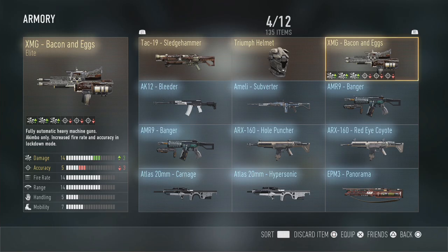A lot of these elite weapons have an old-style wood and gold look to them. The Triumph Helmet, and then the XMG Bacon and Eggs - quite a cool thing. I haven't really got stuck into the XMGs much because I haven't covered them, but I have used XMGs before. They are kind of fun so I'm looking forward to trying that one out and doing a video covering it.